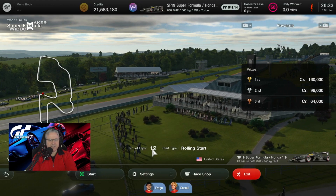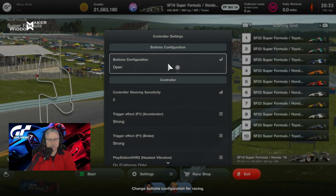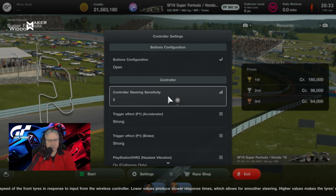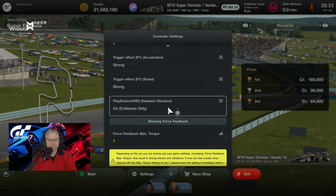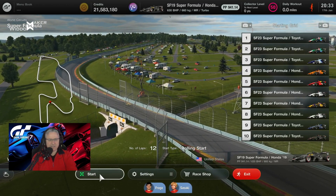Settings: assist — traction control 1, default ABS, everything else off. Controller settings: we're on a G29, so controller steering sensitivity 5. Feel free to play with that to find your setting for your steering wheel — it does have an effect, you've just got to find what works for you. Force feedback max torque 7, force feedback sensitivity 7. Let's dive straight in.